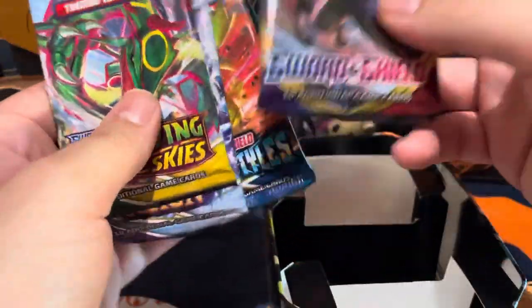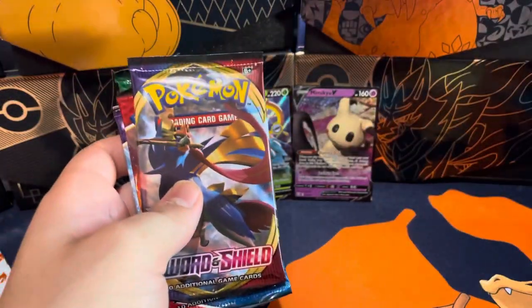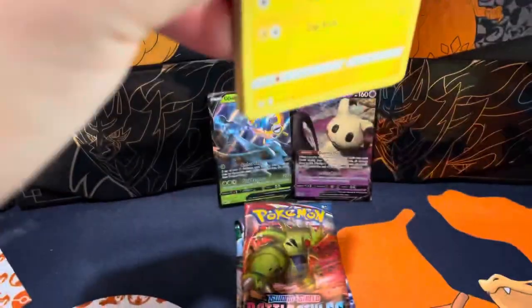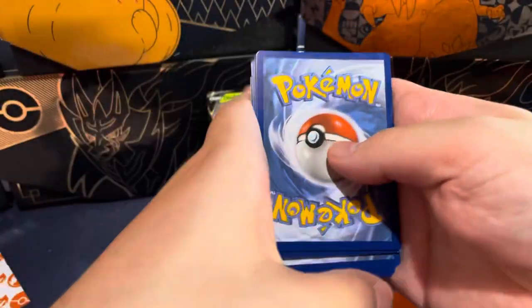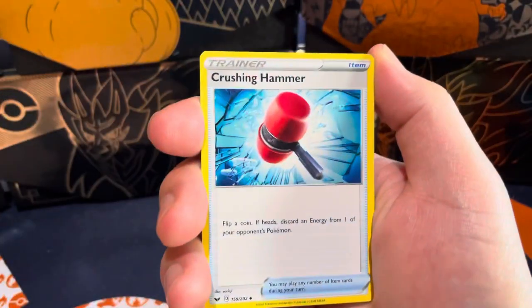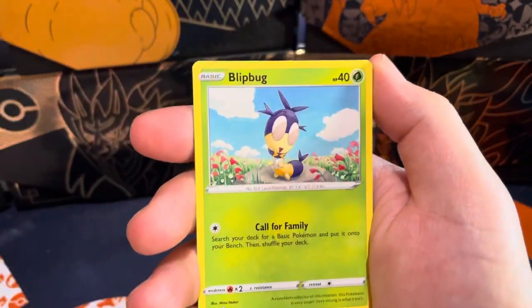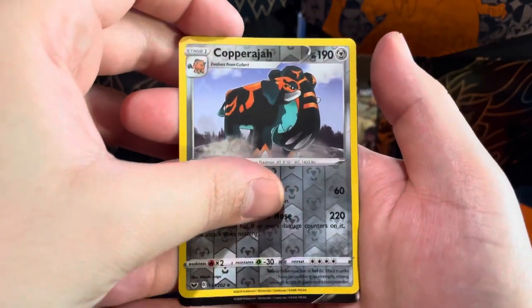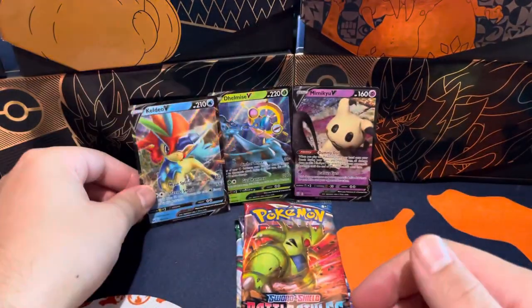We got Sword and Shield base, Battle Styles, and Chilling Reign. This one might have something — good! Psychic energy, Crushing Hammer, Manatee, Lucky Egg, Galarian Golduck, Silicobra, Joltik — and we got Ralts! Calyrex! Calyrex! Alright, so that's the third hit of the opening!